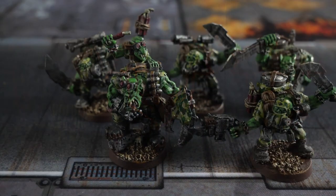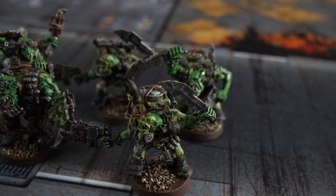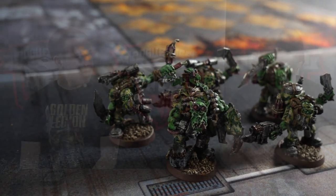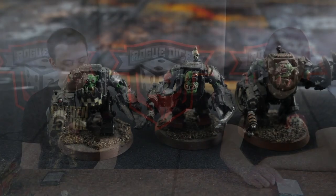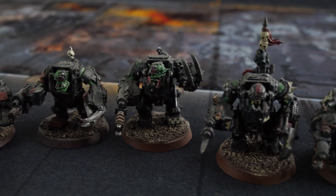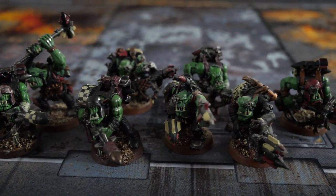In Elites, I have five Commandos who are just there to be sneaky — snag an objective end of game. They can do scramblers for 45 points, which could literally win me the game. Five Mega Nobs — the Royal Guard of Sir Crumpington — armed with Mega Shooters, Custom Shooters, and Power Claws. Then I have ten Tank Busters riding around in a truck. I really like Tank Busters.